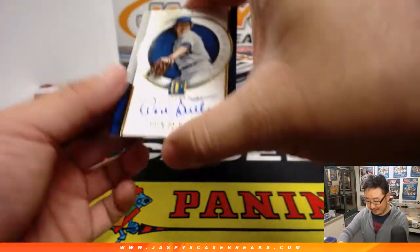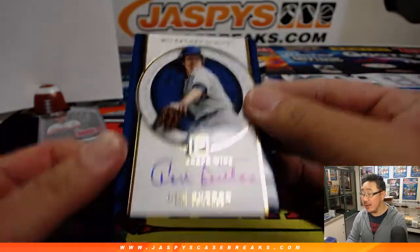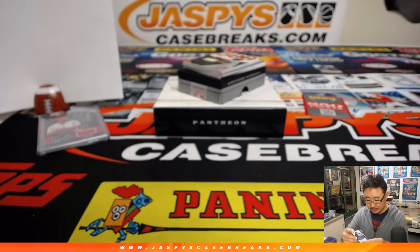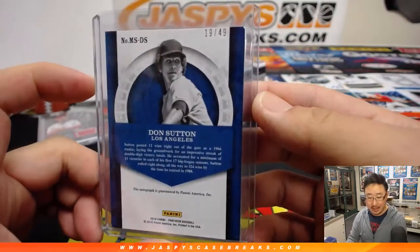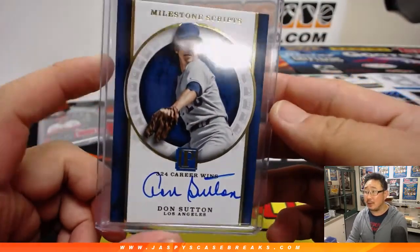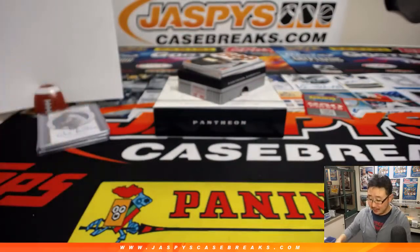We got Don Sutton — a little Dodger Joe mojo for someone. Milestone Scripts, 324 career wins. Number 19 out of 49 goes to Ryan Redmond with number nine. I don't think we'll ever see 300 wins again — with openers, closers, and relief specialists, 300 wins we're not going to see very often.